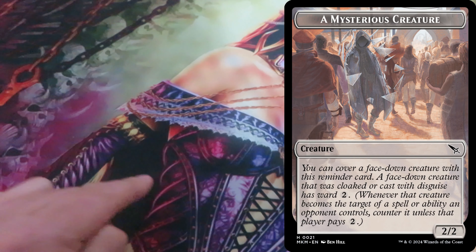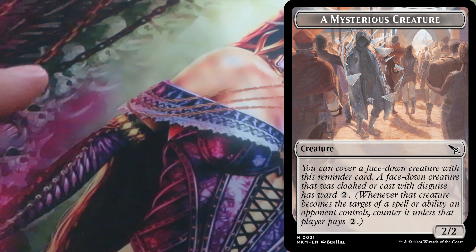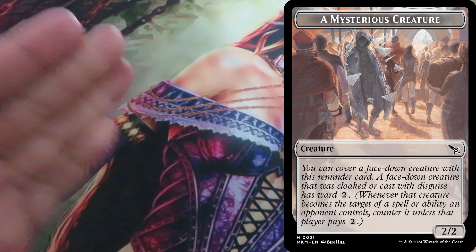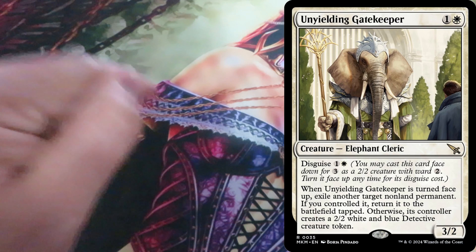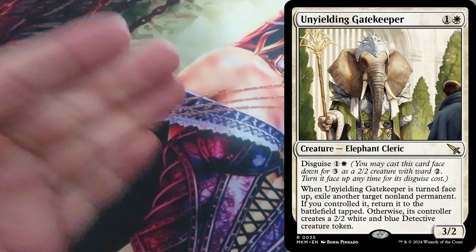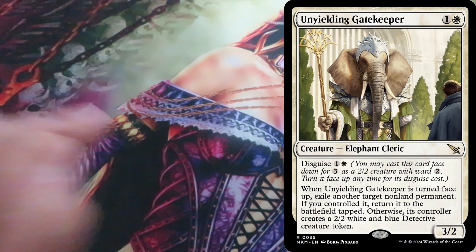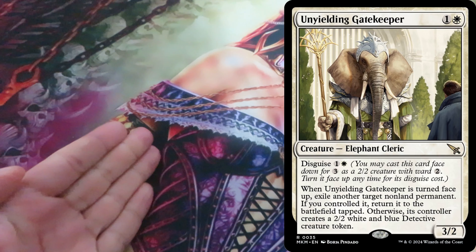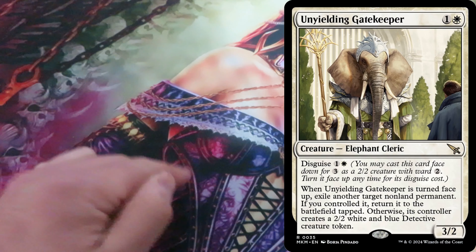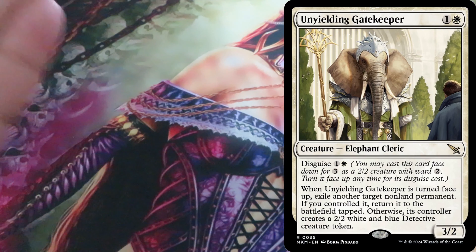This aspect is how Disguise is different from Morph. Each player can look at their own face down permanents at any time and can't look at others. A player can turn a card with Disguise face up for the Disguise cost as a special action. You can cast any card with Disguise face down from any zone if you have permission to cast the card. In some cases, such as if you're casting it from exile, it won't be much of a surprise to your opponent, but there still may be advantages to having a creature start face down so you can later turn it face up. And remember that you don't have to cast it face down at all — you can always just forgo the Disguise and cast the card normally, paying its mana cost.